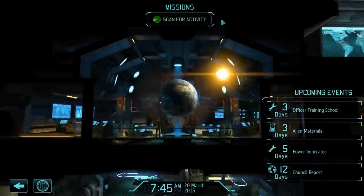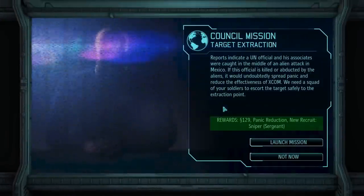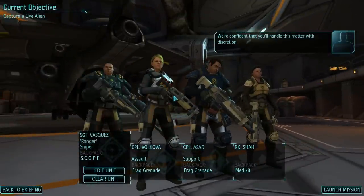Mexico needs help if possible. Commander, we are receiving a transmission from the council. Council mission: target extraction. Reports indicate a UN official and his associates were caught in the middle of an alien attack in Mexico. If this official is killed or abducted by the aliens, it would undoubtedly spread panic and reduce the effectiveness of XCOM. We need a squad of your soldiers to escort the target safely to the extraction point. New recruit — sniper. I think I need to go here because we will lose Mexico if I don't. We are confident that you will handle this matter with discretion.